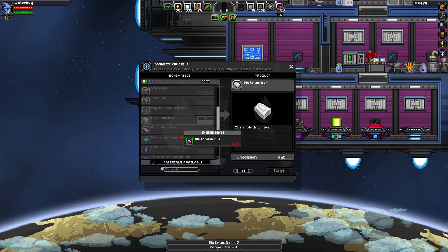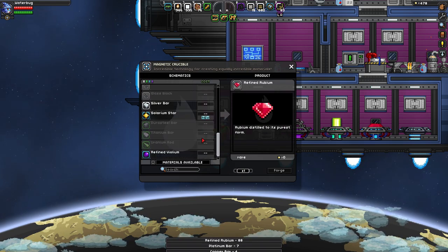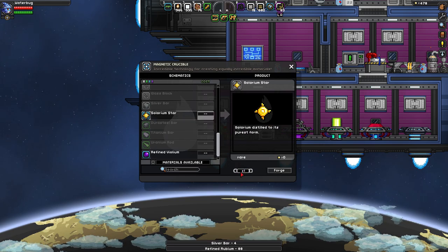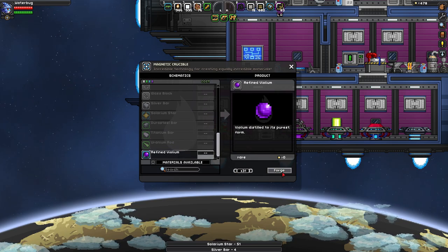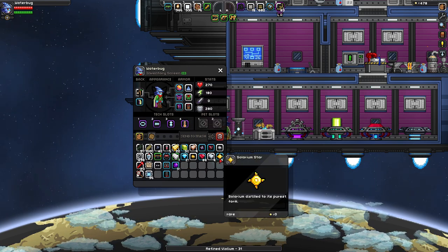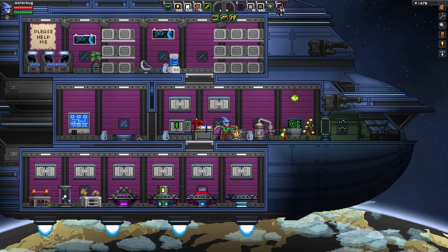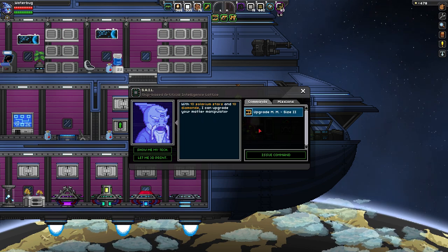So I can mine stuff faster, and then see what the next upgrade requires — I hope there's another one to increase the speed, so I can do some mining on the volcanic world. Okay, let's see what I have now. I've got 51 solarium stars, and I think it takes solarium and diamond. Yeah, it takes 10 and 10.